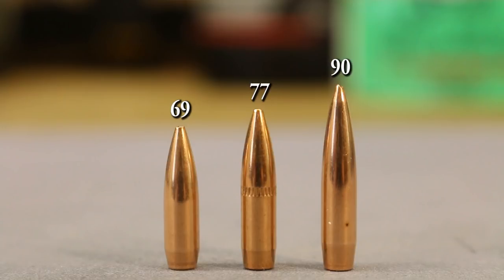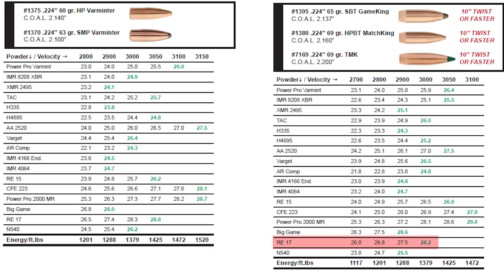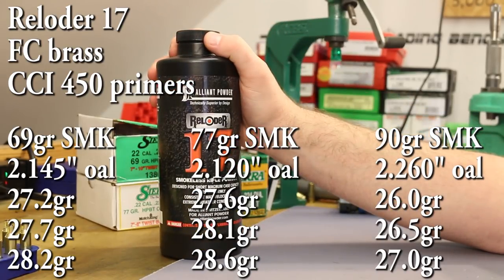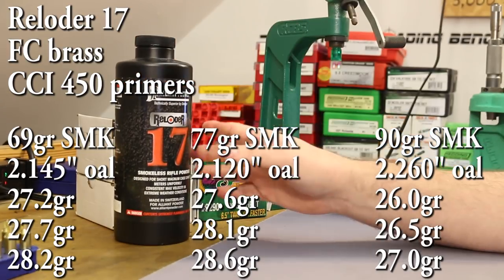In honor of that, we're going to shoot nothing but Sierra bullets today. Starting with the 69 grain Match King — I've always had very good luck with this bullet. In their new load data, they show a max charge with Reloader 17 of 28.2 grains, which is a little weird because that's lower than the next step up at 77 grains. I'm thinking this 28.2 grain maximum with the 69 grainers might have more to do with case capacity than actual pressure.